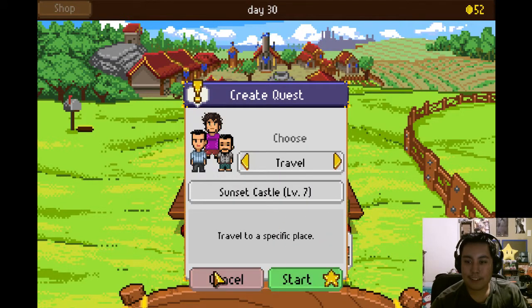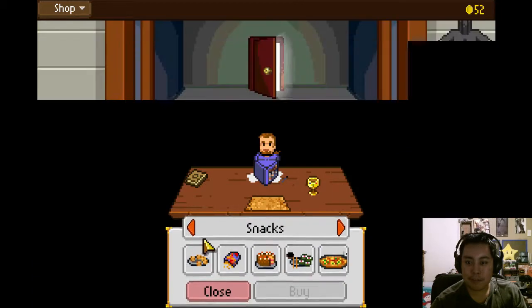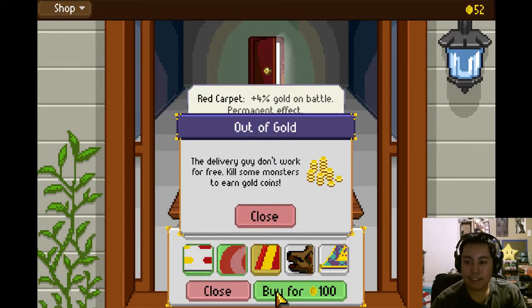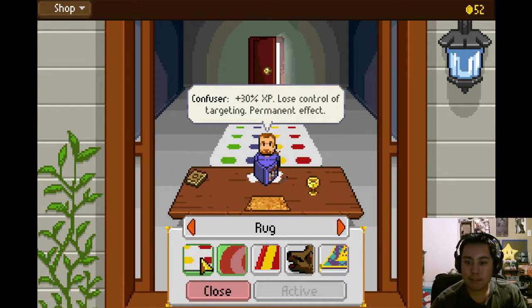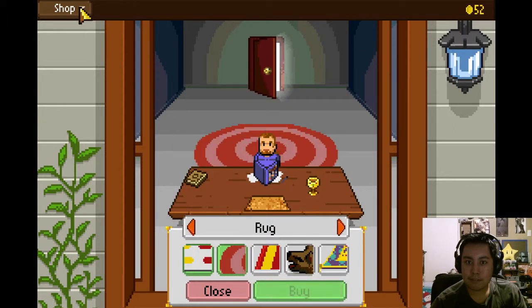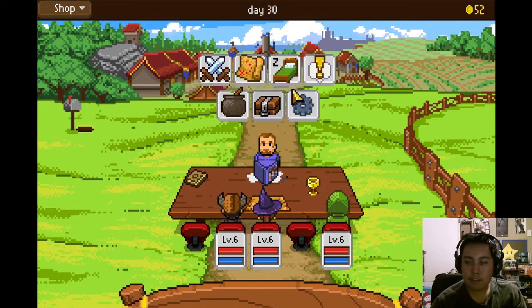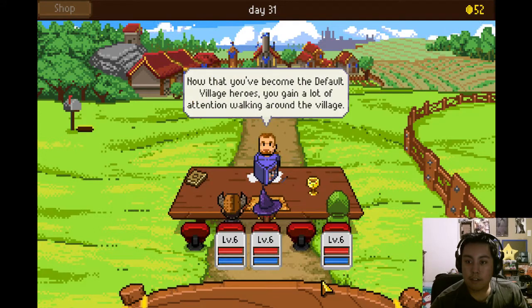Let's see. Alright, let's — oh, before I do that, let me switch back to another rug. Get myself killed again. What does this do? Nothing. Alright, let's do this one.